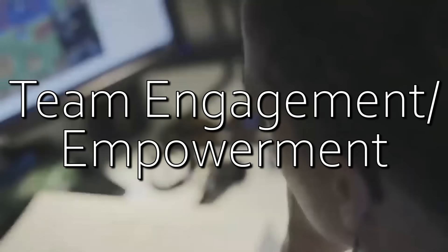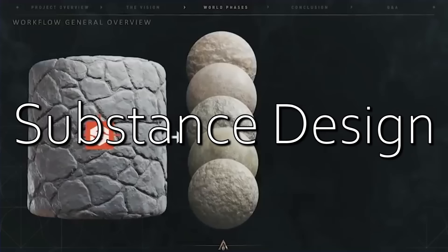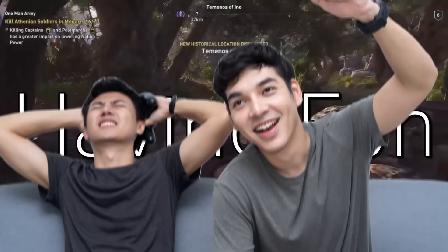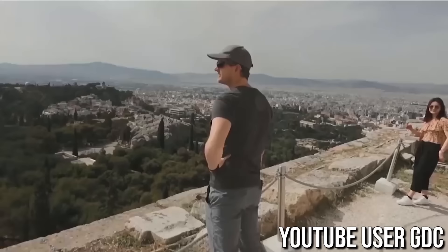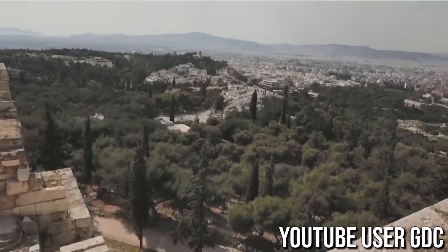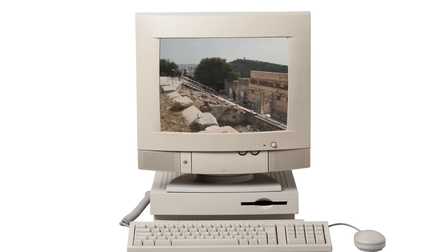The six parts were: knowledge gathering, team engagement and empowerment, world phases, substance design, sprint review, and having fun. Having fun is kind of a necessary aspect of any artistic venture — otherwise it seems like it comes out stale. Knowledge gathering involved traveling to the actual region of Greece and taking lots of photos of ruins and artifacts in museums, seeing everything they could see, bringing all that data, cataloging it, and in a lot of cases putting it together to engage and empower the team.